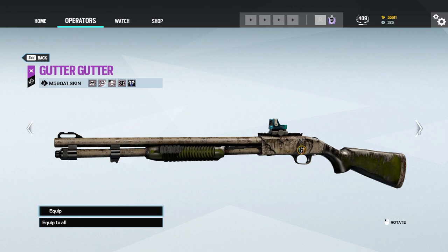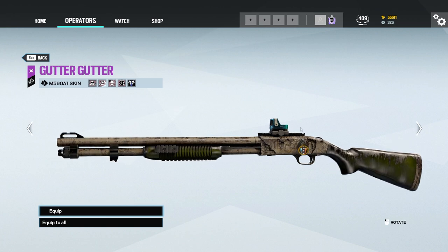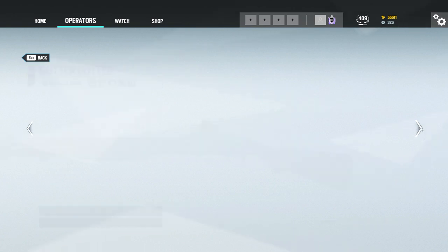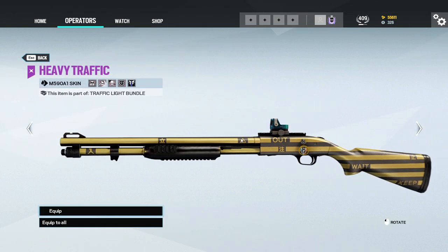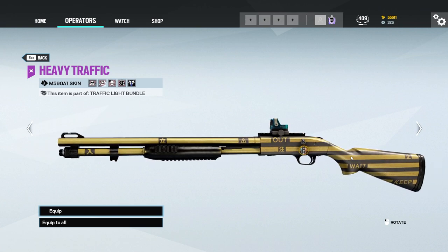Gutter skin — I haven't seen this before. I don't know where we're getting that, to be honest. I think it might have come in an alpha pack. This one's nice. Where's this one from? Traffic Lake Bundle — the Twitzy. It's on Mute, Thatcher, and Smoke.